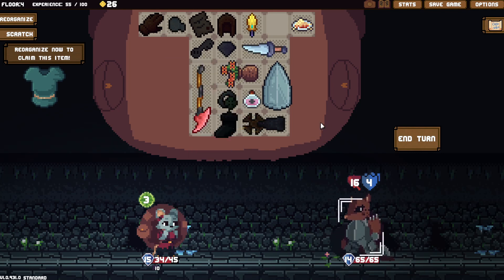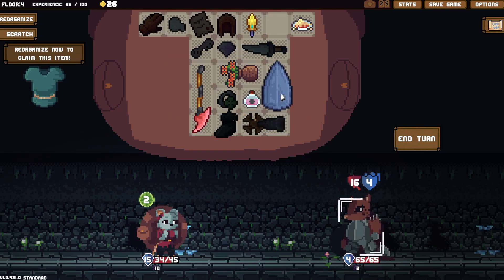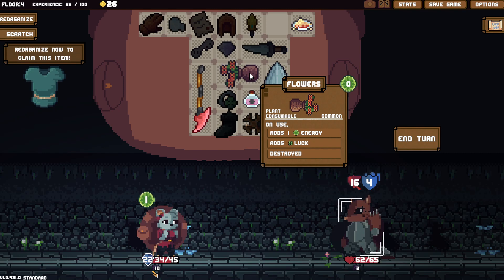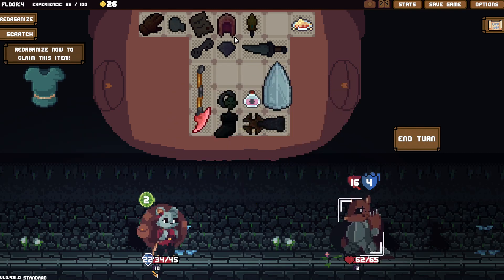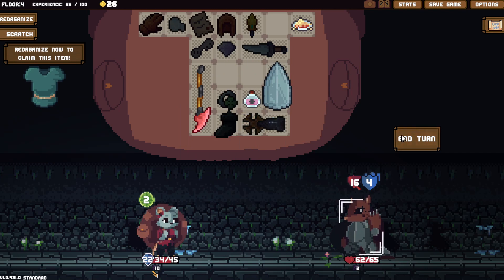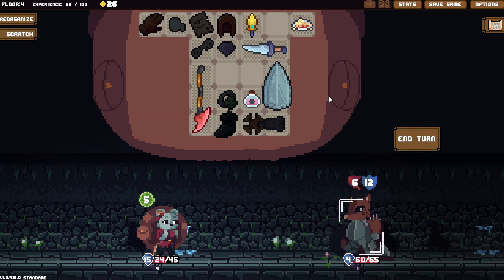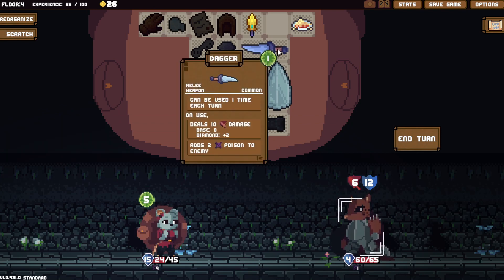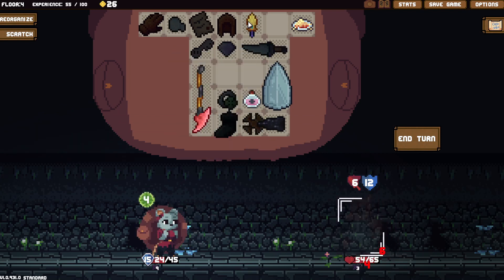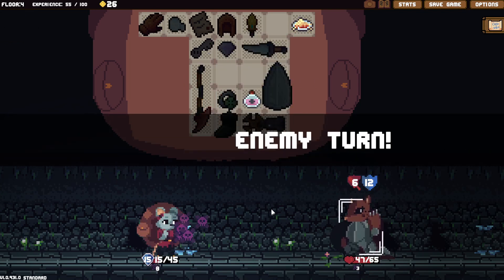Oh wait — the windmill just carries it between turns! That changes things a little bit. If I do that, and that, and then that, I can end my turn. I have 22, that should be good, and that should carry over — yes it did! That is a very good thing. Six, yeah, I'm good there.